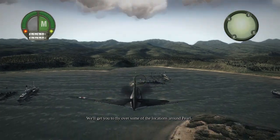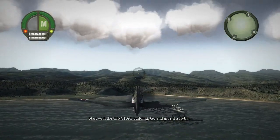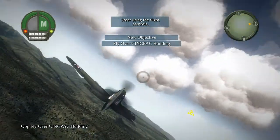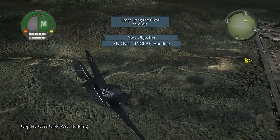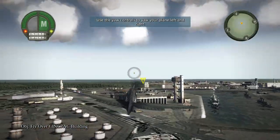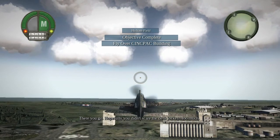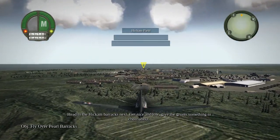Let's see if you can actually handle your plane now. We'll get you to fly over some of the locations around Pearl. Start with the headquarters building. Go. Give it a flyby. There you go. Hopefully, you didn't scare the desk jockeys too much. Head to the Hickam Barracks next. Get nice and low. Give the grunts something to cheer about.